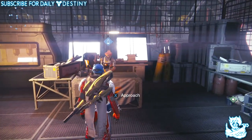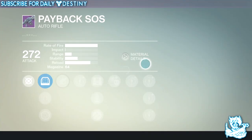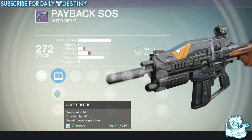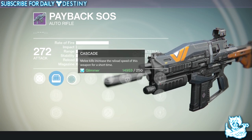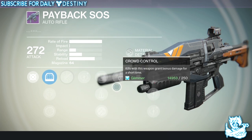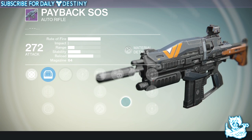Let's see what Ronnie 5530 — Vanguard Quartermaster — has got. First up we have an auto rifle called Payback SOS. It looks a lot like the Shadow Price with a different scope. Scopes available are Red Dot ORS, Short Shot, and Range Lens RRS3. It has Cascade — melee kills increase reload speed — Field Scout, Perfect Balance, Hammer Forge, and Crowd Control. I think this is going to be like the Doctor No, a weapon I think is terrible. I'll probably wait until I'm actually awarded this one — not going to be purchasing it.